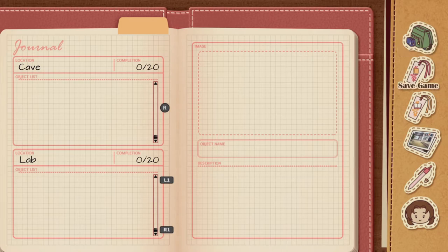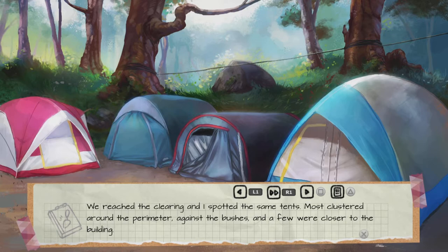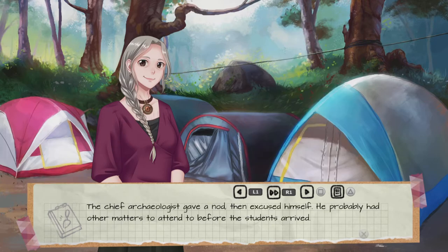I don't see any options on here. I really wish that there was a way to maybe turn off all those boxes that are behind the text, because I feel like it makes the text a little harder to read. I don't know if that's just me or not, but that's just my opinion on it.